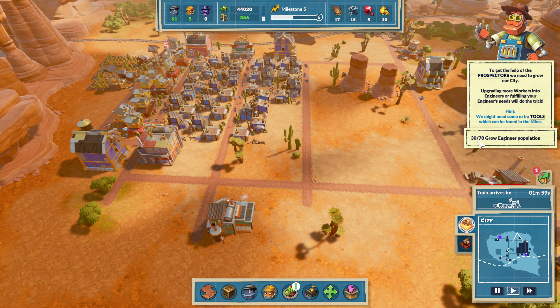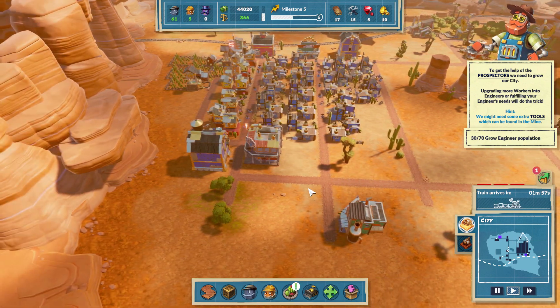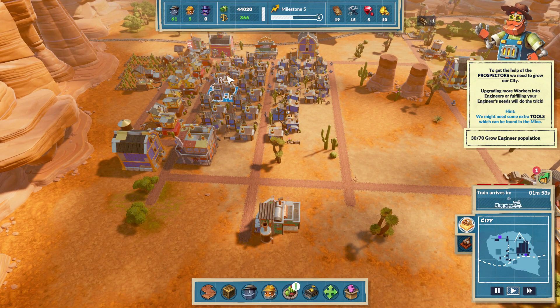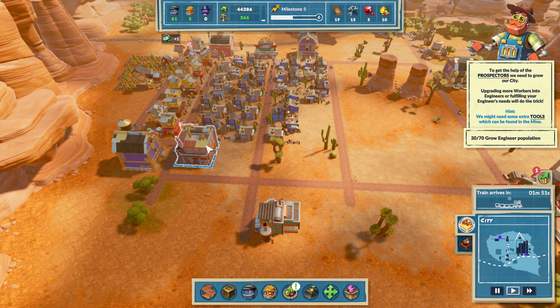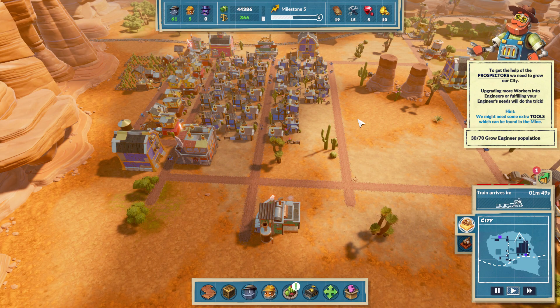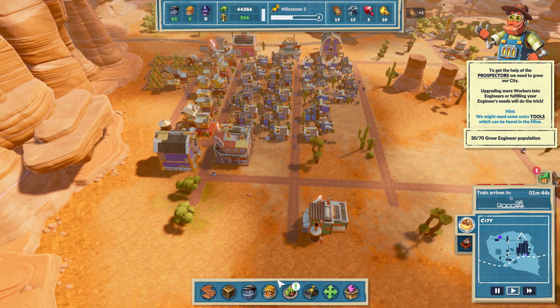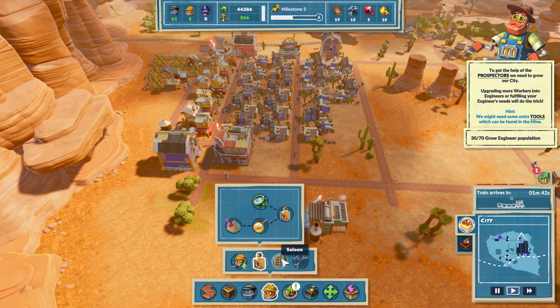We're going to get our engineers up to seventy. We've got to keep adding regular residents and keep upgrading guys. Now we need the actual moonshine facility.